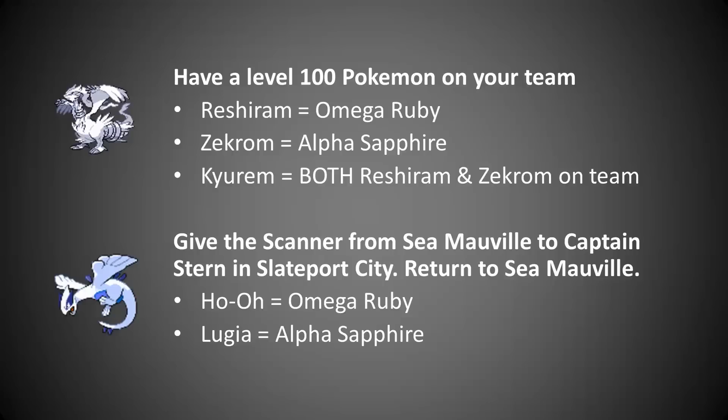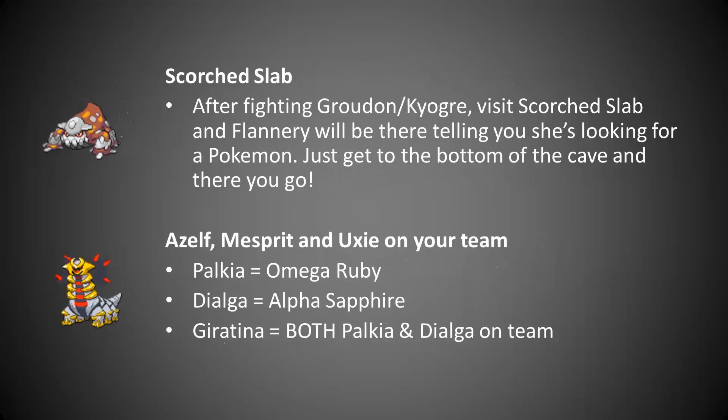Those also aren't legal in VGC, in case you were wondering. Heatran is very much legal and you get them at Scorch Slab, which is right near Fortree City. After fighting Groudon or Kyogre, you can go get Heatran — Flannery will come up to you and say she's looking for this Pokemon, then you go to the bottom and catch the Pokemon she's looking for.